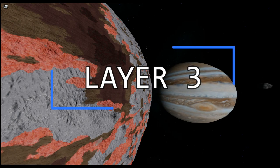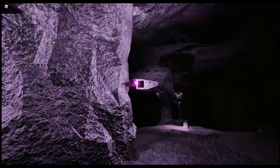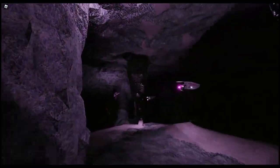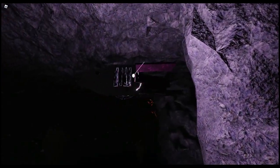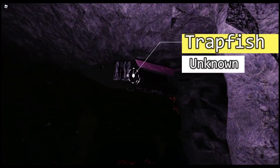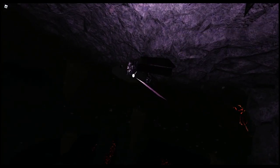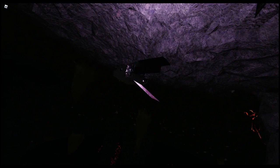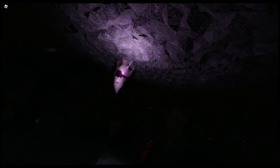Next is layer 3, my personal favorite layer. Layer 3 has no coral or cave squids, but has different life to discover — such as trapfish. Trapfish are fish that swim in layer 3. They produce light on their singular tentacle, have 4 paddles for swimming and breathing, and have camera-type eyes. They are the fastest creatures in the game. They sometimes move slowly but are faster than they look. Their scientific name has not been decided yet.